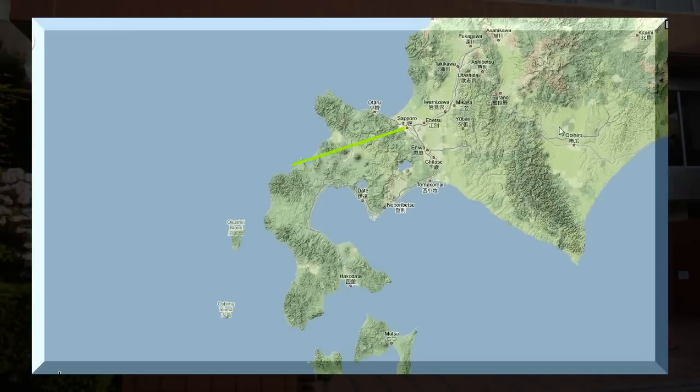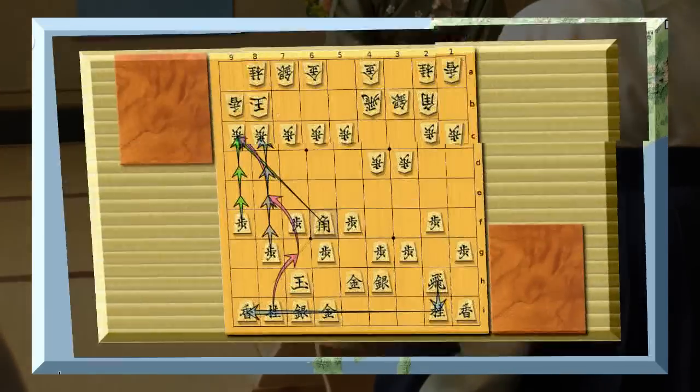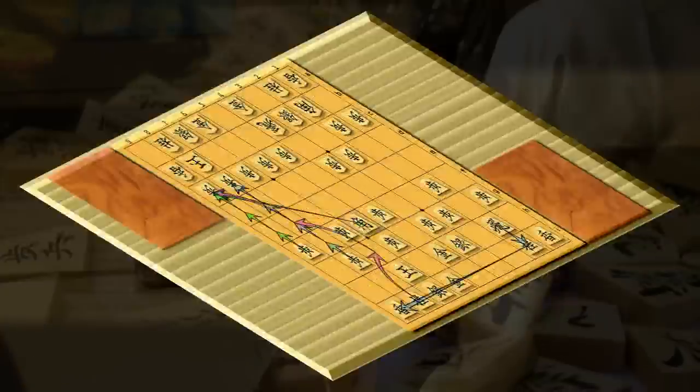Game 2, held in a northern city of Japan, and Fukaura directly attacks Hirose's Anaguma. Now let's see the game.